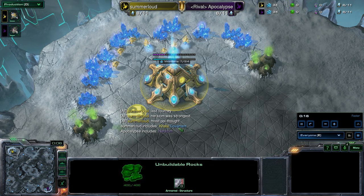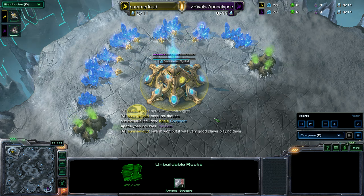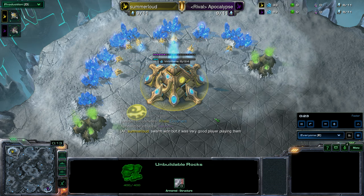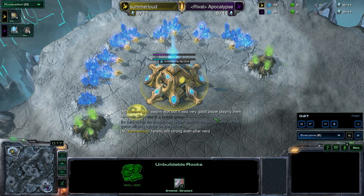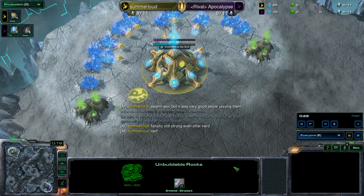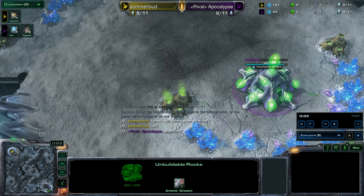He did random between Kala and Covenant. One really cool feature of Heptacraft is that you can random between as many sub-factions as you want — 2, 3, 4, up to 7. Rather than having to do a full random, which you still can do, if you feel more comfortable between 2 or 3 sub-factions, you can random just between those 2 or 3.